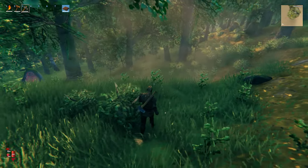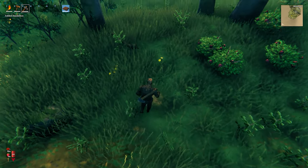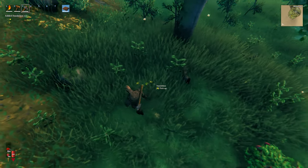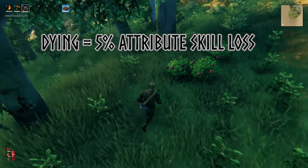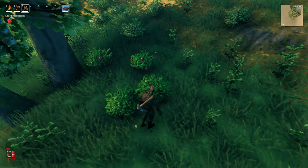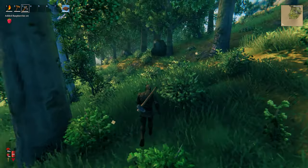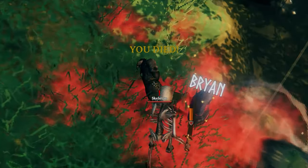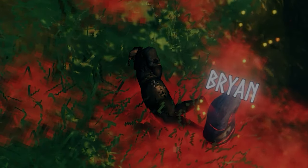An important, yet rather morbid note: all actions you make in the game will help advance the character attributes. However, each time you die, you'll lose 5% from the total level skills in each of the attributes. You won't lose the physical stuff you're carrying at the time of death, and this will be available for collection in a handy little glowing tombstone with your name on it.